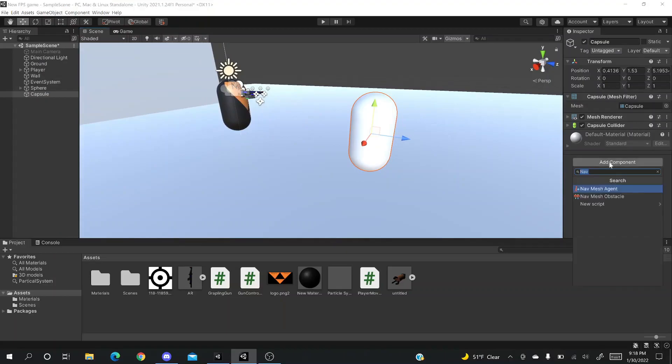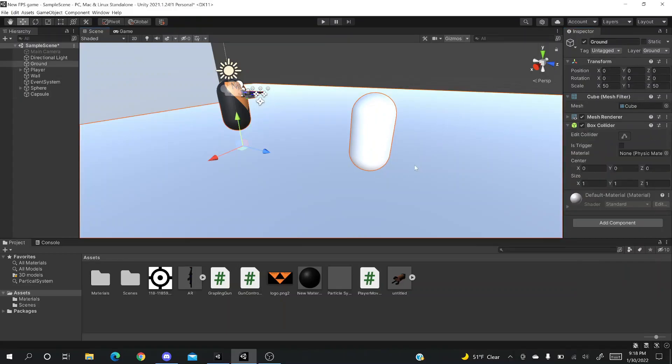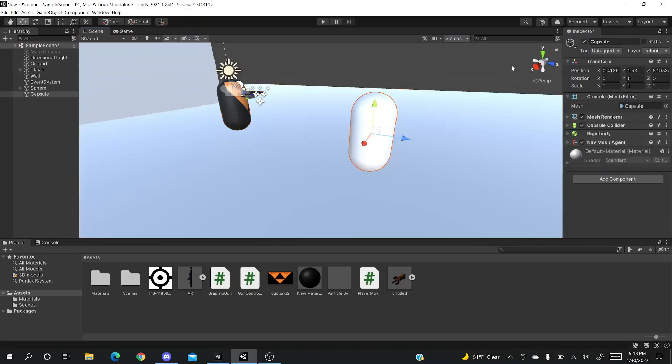To make it into an enemy you'll need to add a few components. First, add a Rigidbody — the capsule already has a capsule collider. Now add a NavMesh Agent. We need this because our character is going to be moving around and it needs to know where the ground is. Now that we have all these components, we can start adding our scripts.